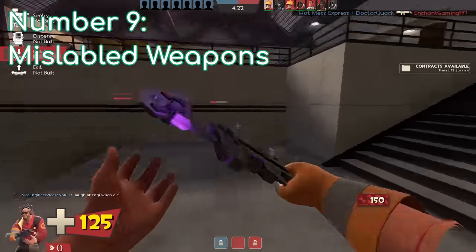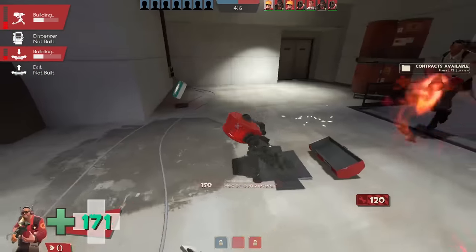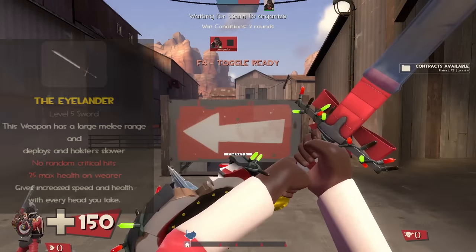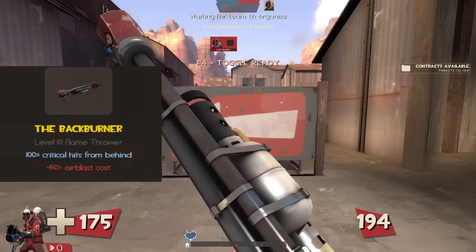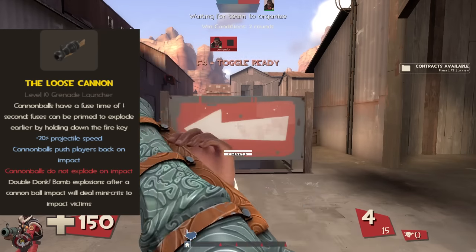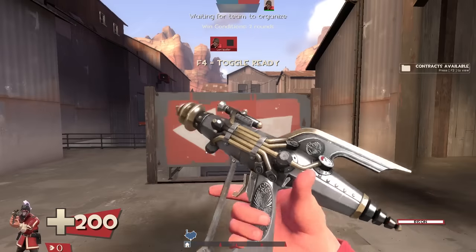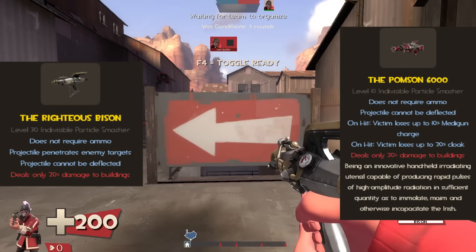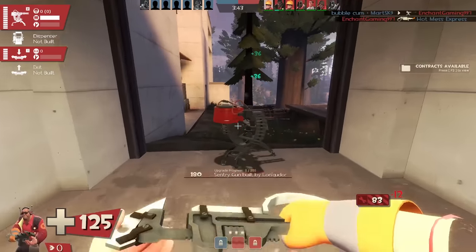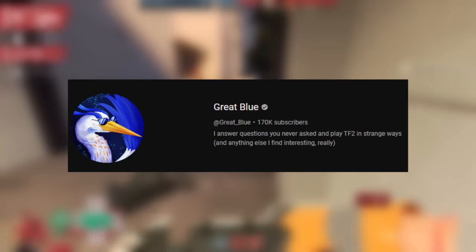Number 9: Mislabeled weapons. There are several weapons in-game that have very important stats just missing. The Eyelander, of course, being a huge example. The Backburner also falls victim to this, as it doesn't list that it can't random crit, even though it cannot. The Loose Cannon lists that it has a faster projectile speed, but this is actually not true — it's slower, due to how the Source engine handles wind dynamics or something. Lastly, the Pomson and the Bison are both missing the stat that says they have a minus 34% clip size — they only have four shots when the stock shotgun has six, yet they don't list this. The Loose Cannon fact came from Great Blue, so please go follow him.